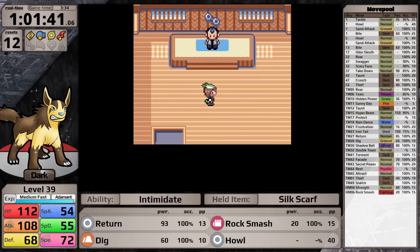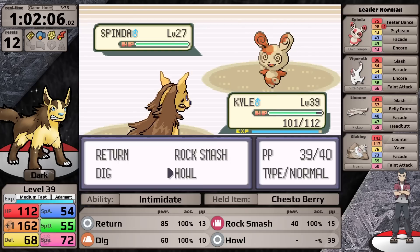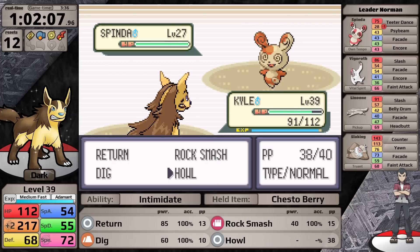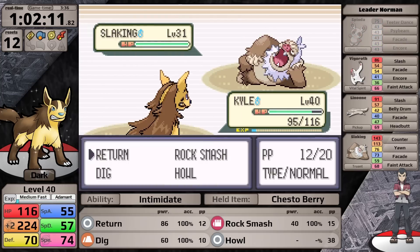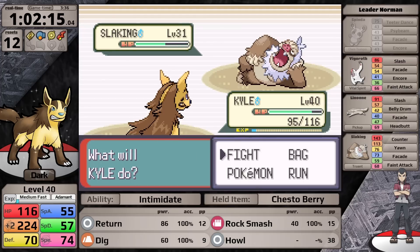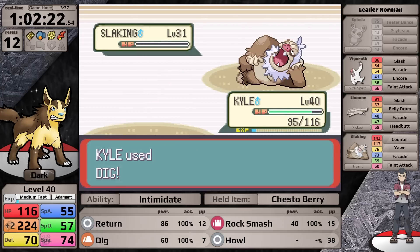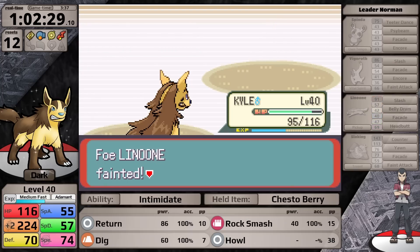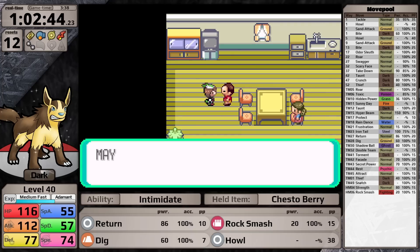With Brawly out of the way, it's time for the Petalburg Gym and Norman. I don't think this fight will be particularly difficult because I have Dig to counter Slaking. I set up Howl against the Spinda — it could use Teeter Dance but luckily it doesn't. Norman sends in Slaking, and because its ability is Truant, I go underground with Dig every turn it tries to attack and deal damage on the turns it's loafing around. I knock it out easily, then one-shot both of Norman's final two Pokemon with Return. The Balance Badge gives a 10% defense boost and access to HM Surf.